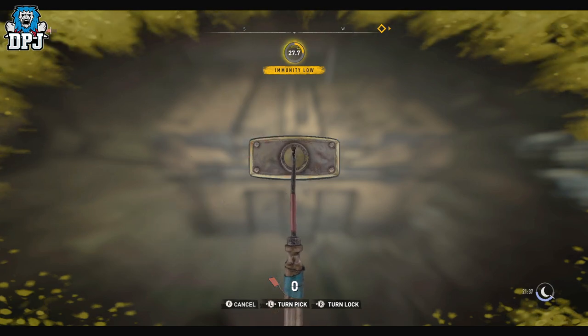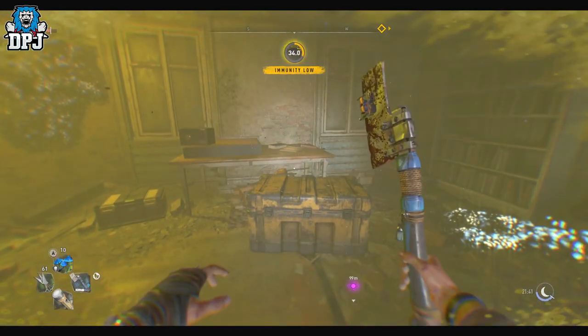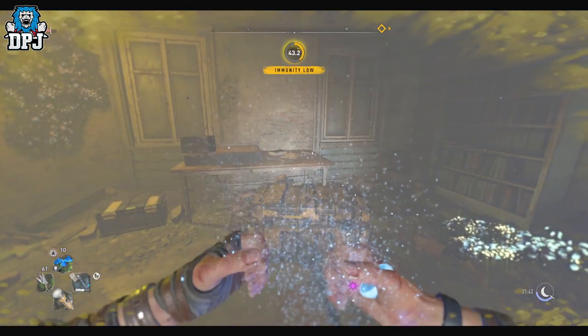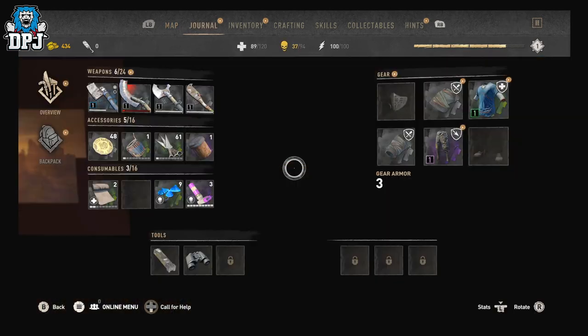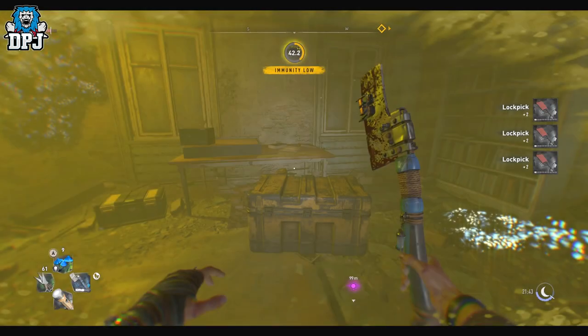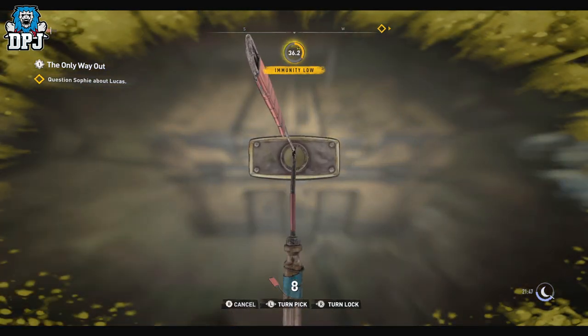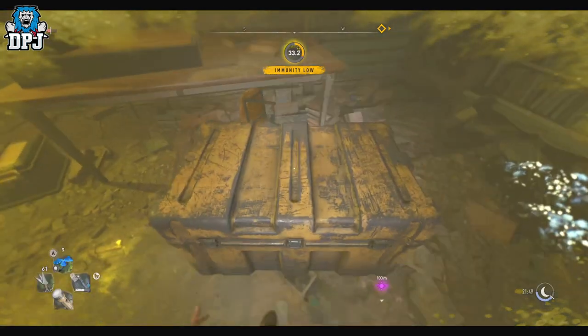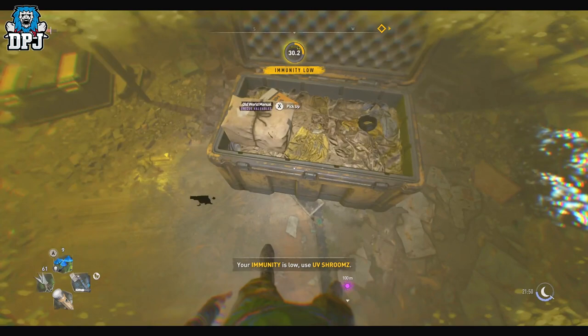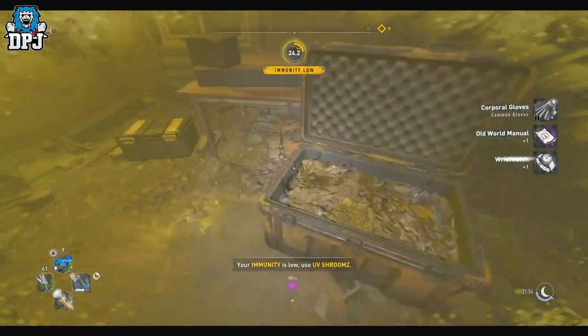No no, oh shit - I gotta make more lockpicks, this is a sticky situation. I think it's okay while I'm in here. Let's grab some lockpicks. I want to see what's in this box - there's gonna be something good in here. Lockpick hard - some purple in here! Are you shitting me, just as simple as that? Oh, we got gloves, an old world manual, unique variables, and a watch - cool.